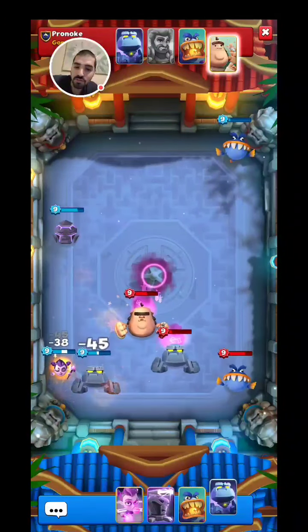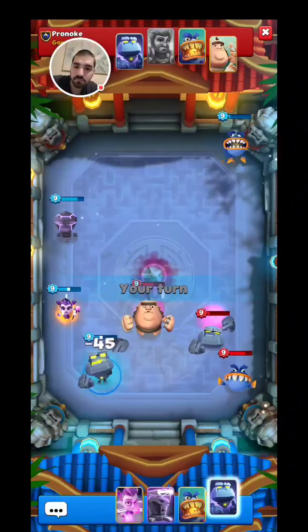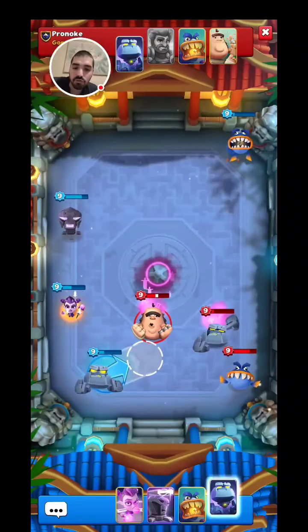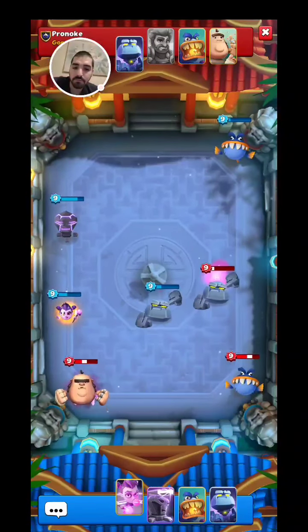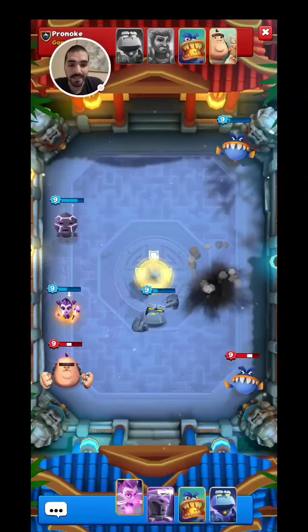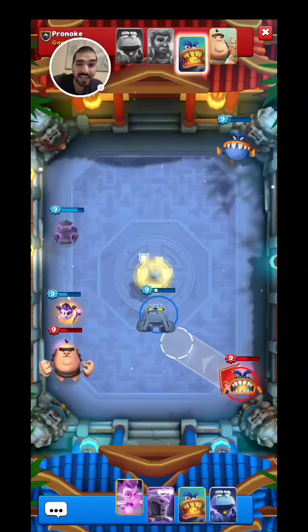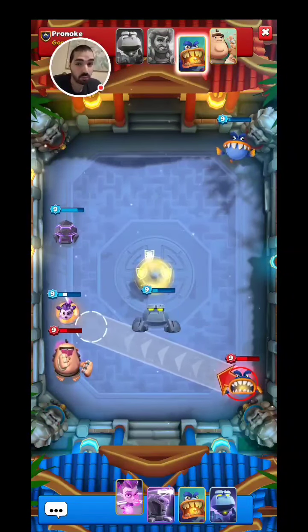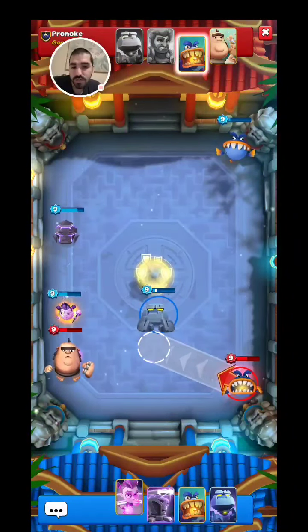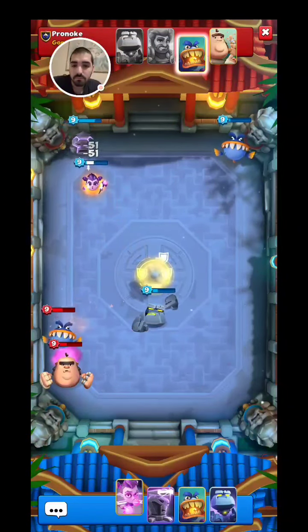He is going to hit my sorceress — that is totally fine. Just hit all three. Yes, we were actually able to hit all three of them and the golem is dead. Now two troops — Jawsome and the giant. We should be okay even though all four of my troops are very weak. But we'll see what happens.